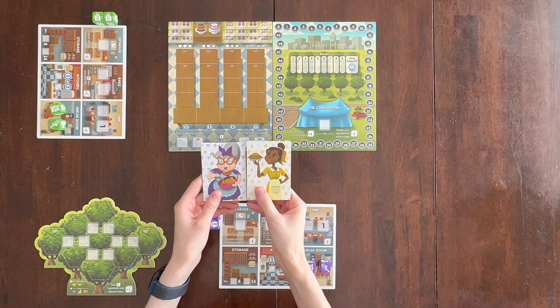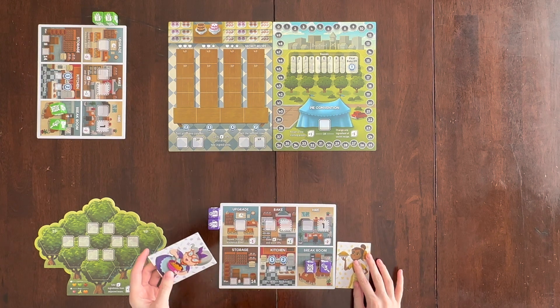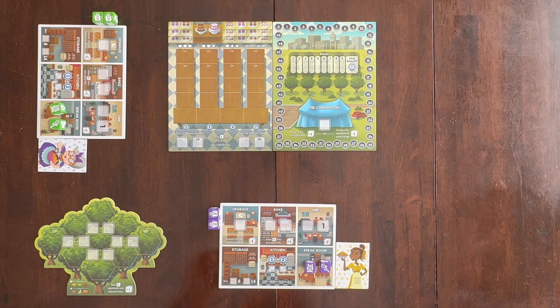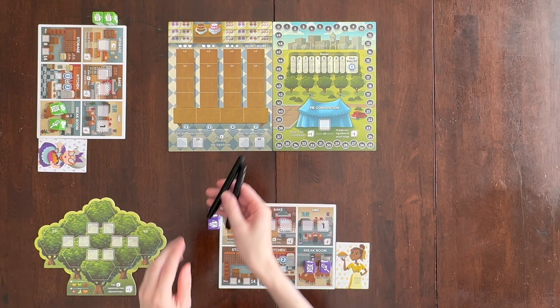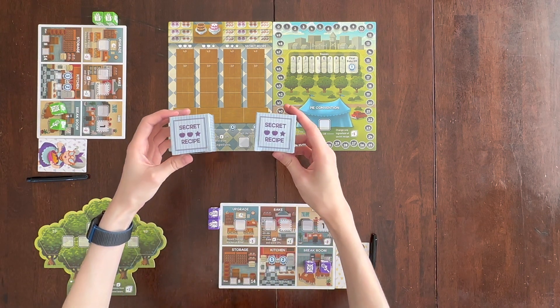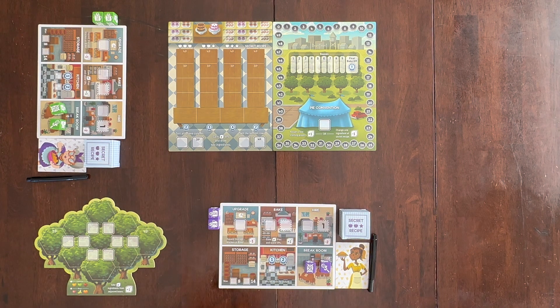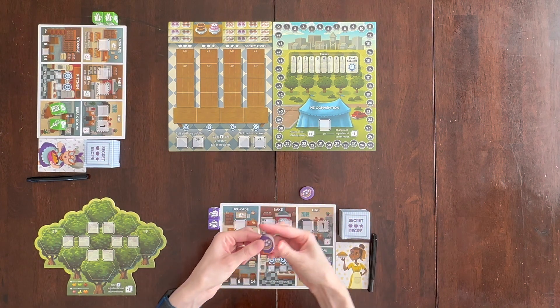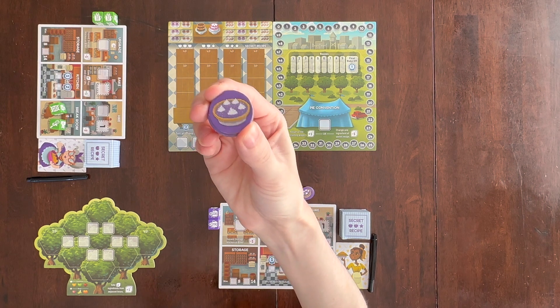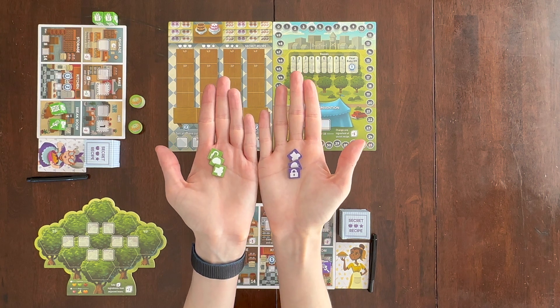Place the other two at a level two and a level three in the break room. Now give each player a dry erase board and a dry erase marker. Give each player a secret recipe box and a stack of pies in their color.